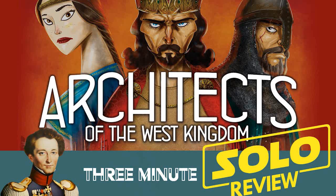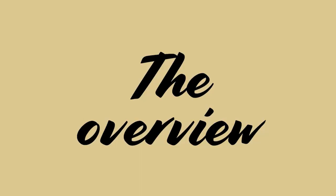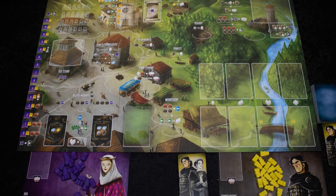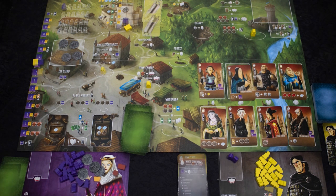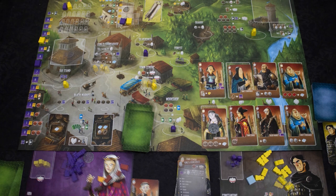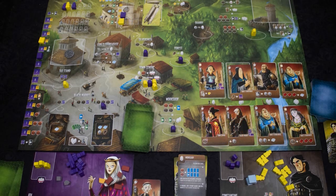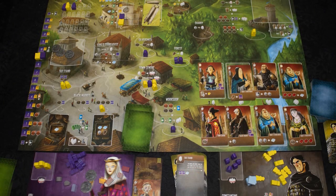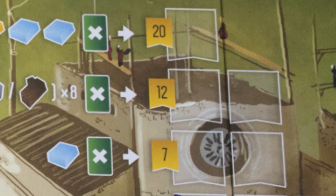Hello and welcome to Architects of the West Kingdom solo mode in about three minutes — part of our program to promote New Zealand gaming, review copy used. This is the solo-only review. Playing time is around 30 to 60 minutes. It's a moderately complex game. It's about 850 AD in the Carolingian Empire, and you are an aspiring noble looking to make a name for yourself. A town is under construction — it needs buildings, workers, and most importantly a cathedral to be built. However, you are not the only noble with designs on making a name for themselves. You must battle against an enemy clad in black and become the greatest architect the West Kingdom has ever known. The game ends once all building slots have been used up — in the solo game that's 12 buildings. You win if you score more points than the AI opponent. Points come from being virtuous, constructing buildings, building the cathedral, and a few other sources.